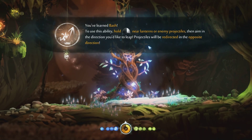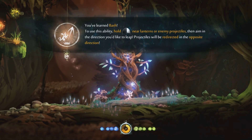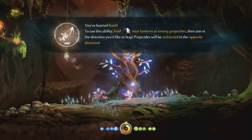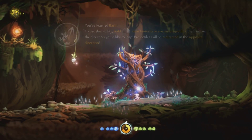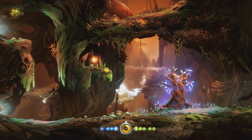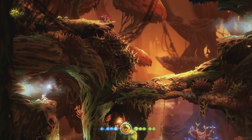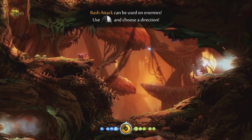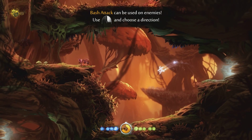You've learned Bash. To use this ability, hold right click near lanterns or enemy projectiles, then aim in the direction you'd like to leap. Projectiles will be redirected in the opposite direction. Hold right mouse button. Okay.